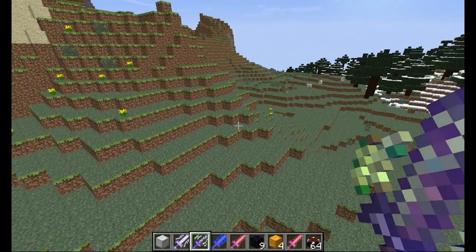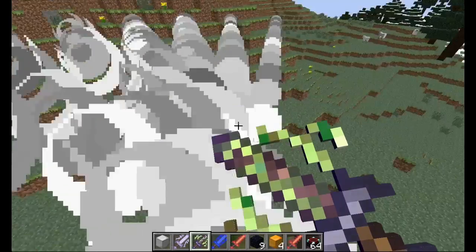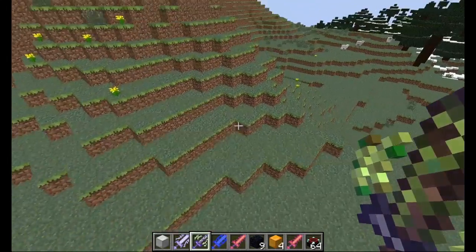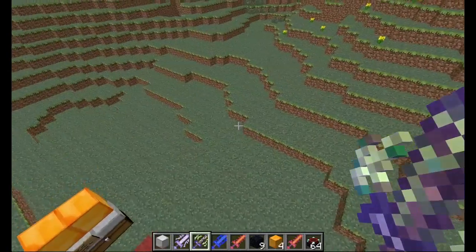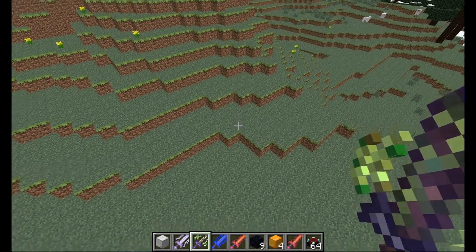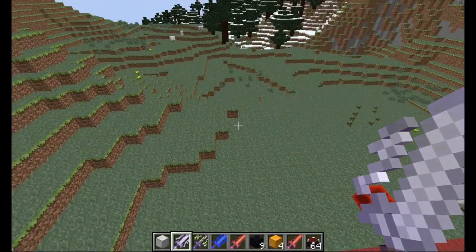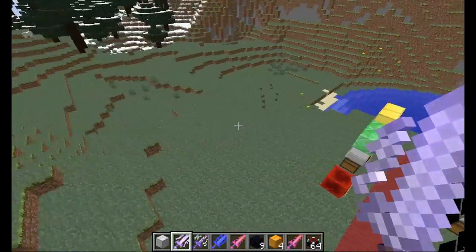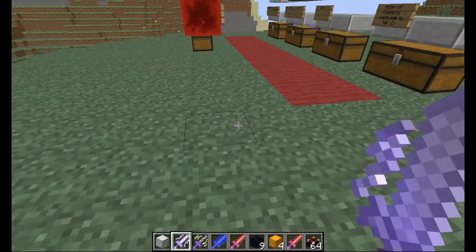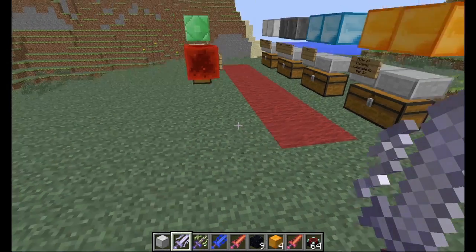The jungle sword gives you resistance two, which is better than the earth sword. When right clicked there's a rotating ring of explosions dealing three hearts, and if enemies get near the rotating explosion it creates an actual explosion near them dealing three damage. Finally, the storm sword gives you no fall damage just like the wind sword, but it also lets you jump higher.